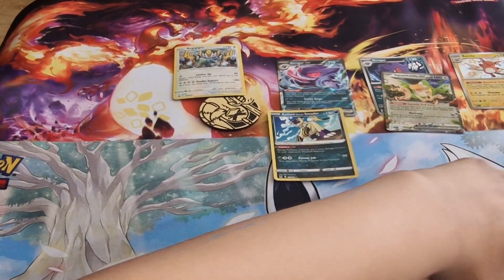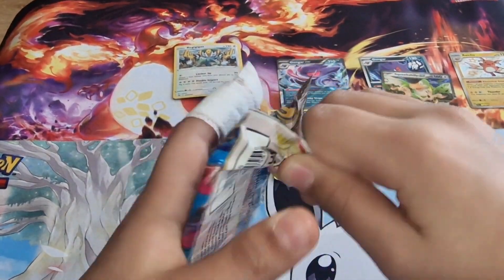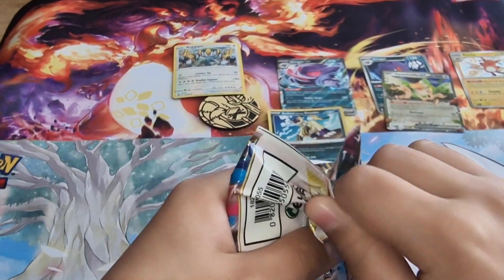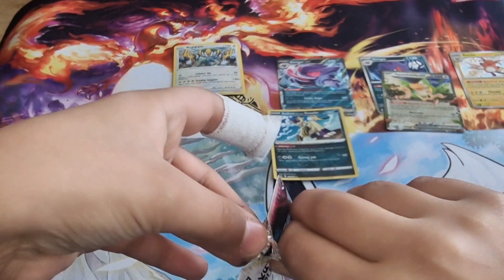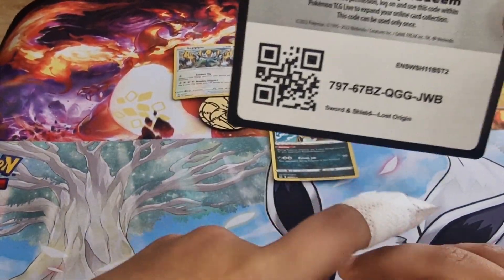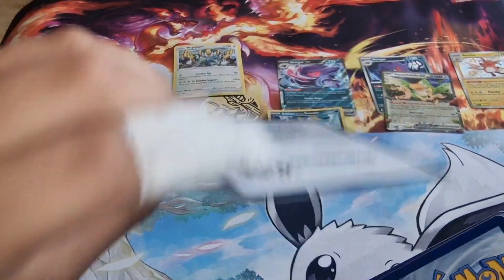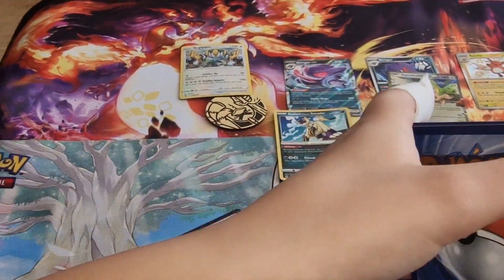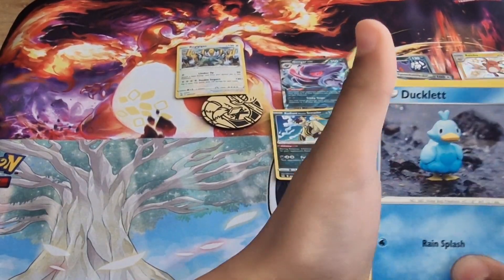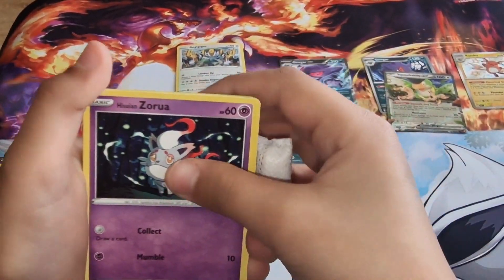Zach, the final pack is yours. Let's crack that open, see if we can get some last-pack magic. Code cards one and two - and we've got another poopy code card. That's really terrible. Finizen, Zarude... it just goes straight through, there's no point doing the pack part.